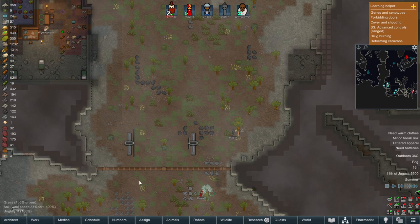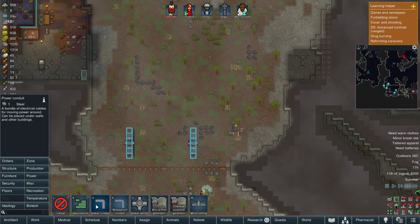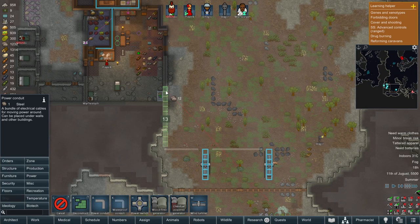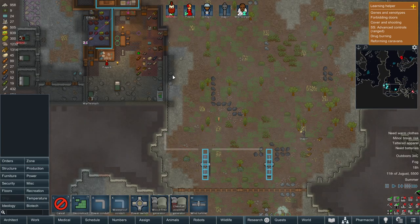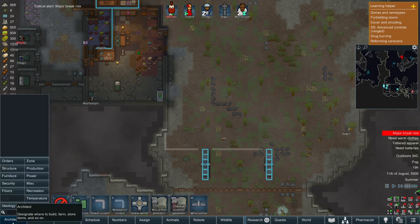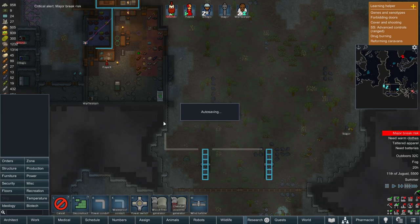Nice work Skagor - we are gonna need some power lines. We're gonna have to smooth those walls. Skagor's major break risk - yeah, the more days that pass without them getting a dose of something, it's the worst it's gonna get.